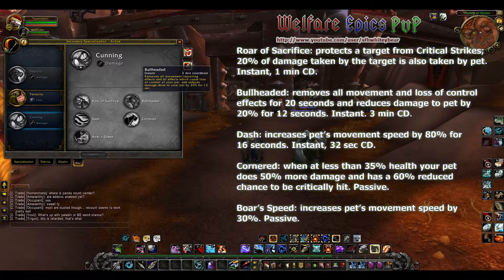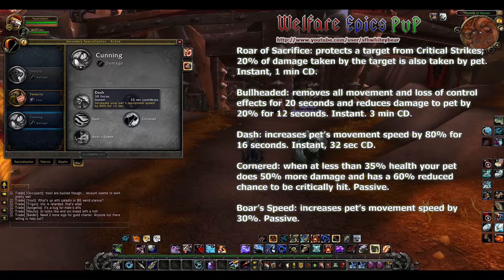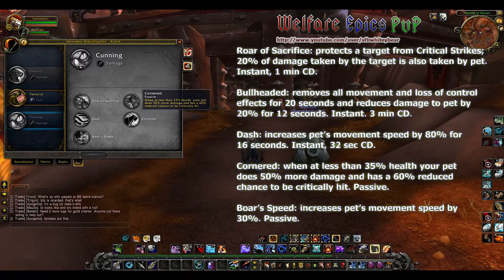Dash increases your pet's movement speed by 80 percent for 16 seconds. Cornered: when at less than 35 percent health your pet does 50 percent more damage and has a 60 percent reduced chance to be critically hit. And Boar's Speed, which increases your pet's movement speed by 30 percent.